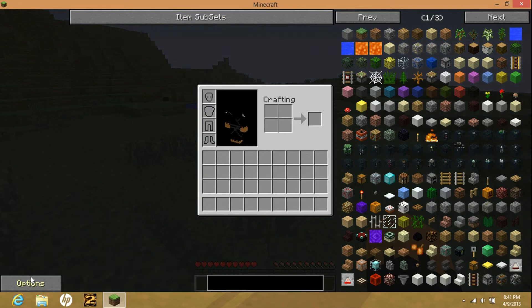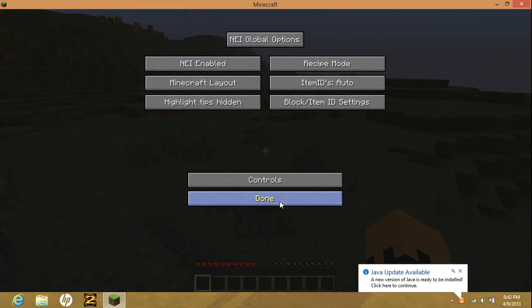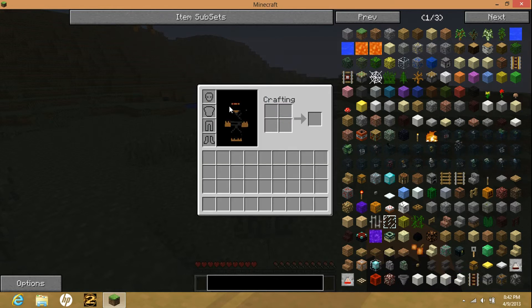Instead of doing the 2-meter item mod, I did the Not Enough Items mod. Because whenever you go into options you can have the recipe mode - like to make a furnace or something, you can just look it up right there. Like to make a nether court or something. Like that.